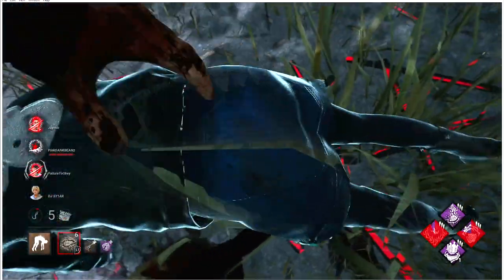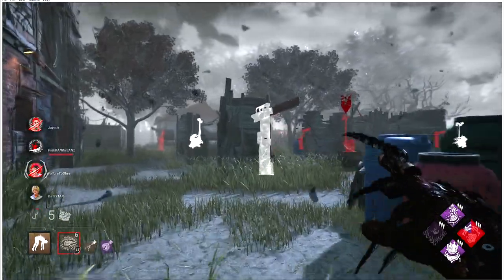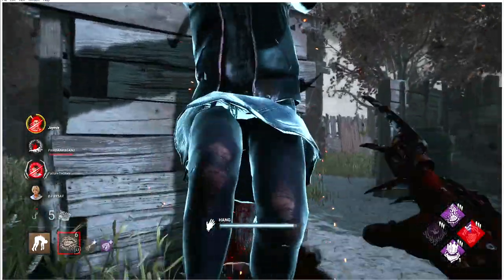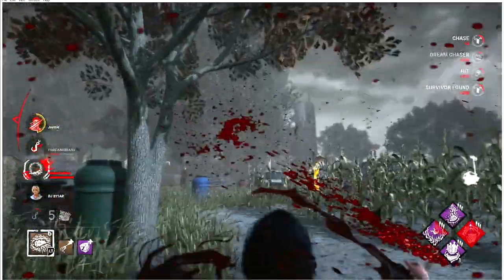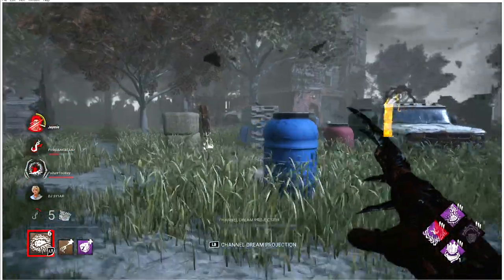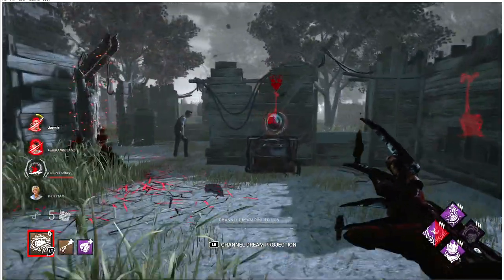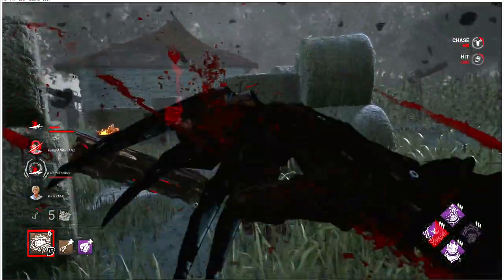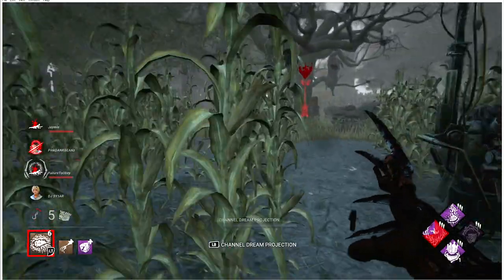Now we check for Decisive Strike immediately. Once she gets saved from the hook we drop her, pick her up, and check for Decisive — she doesn't have it, which means I already know how this game's going to be. The perks are working together to get people off generators. I see someone hurt, down her, then focus back on the hook. You want to maximize your ability. They got him off the hook — Dwight's going to try to take the hit and go down, so I go ahead and down him too. We want to win this game at all costs.